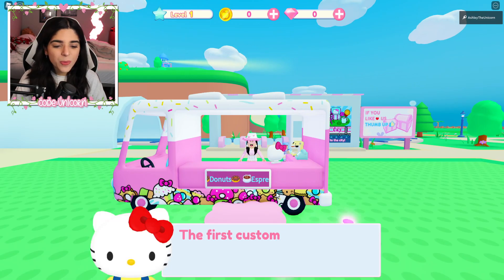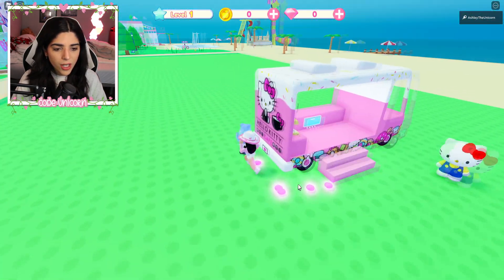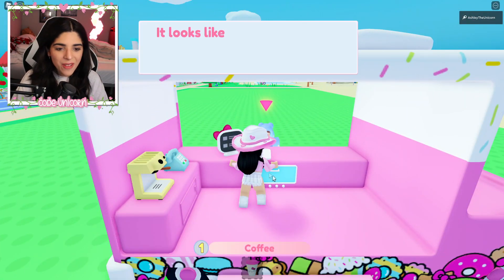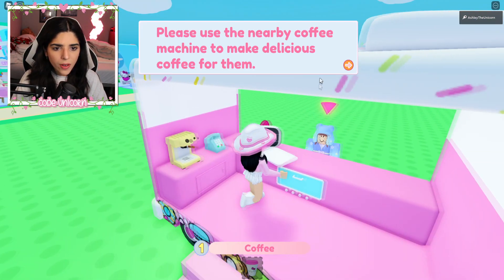So we have some donuts and espresso. Okay, the first customer is here. Please head to the coffee. Oh, oh, oh, wait, I stay here. Okay, and then press F. It looks like the customer ordered a coffee. Oh, I see it down here. Okay, and then I go make the coffee, right?